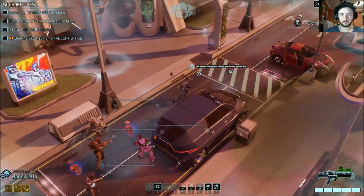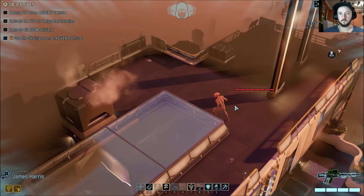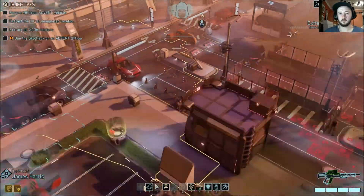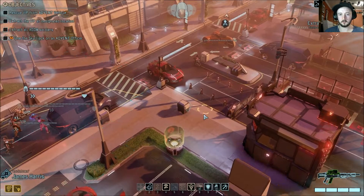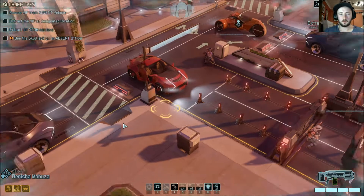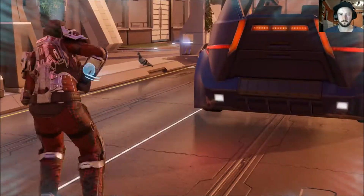We'll move her up into half cover. There's a viper and a sectoid on the roof. That's a potential place where Lockdown could set up for a while — maybe even up on the high ground. We'll move him a bit further away from everybody else, shove him into half cover. Jester can move into half cover behind here, Junkyard a bit further forward into full cover, and Firewall into full cover as well. That'll do for this turn.